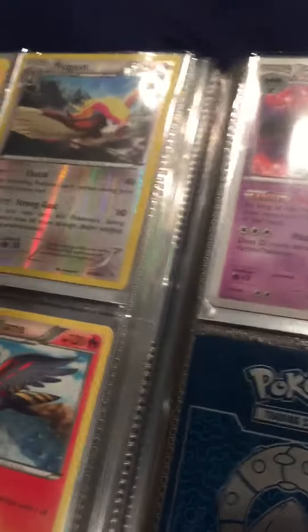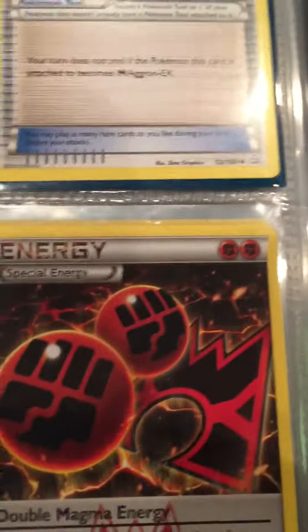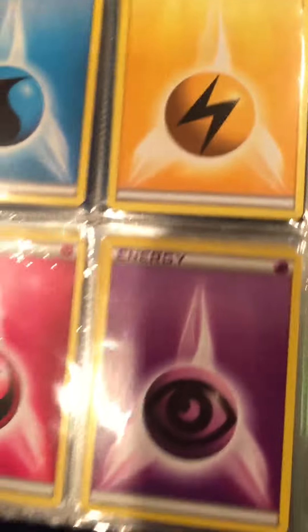Ancient Trait Gyarados. Then we have a Delphox, Pidgeot, Talonflame and Ursaring. Double Magma Energy, Double Colorless Energy, Steel Energy. We have four energy.